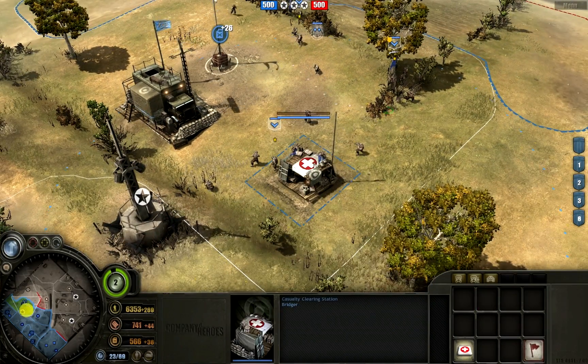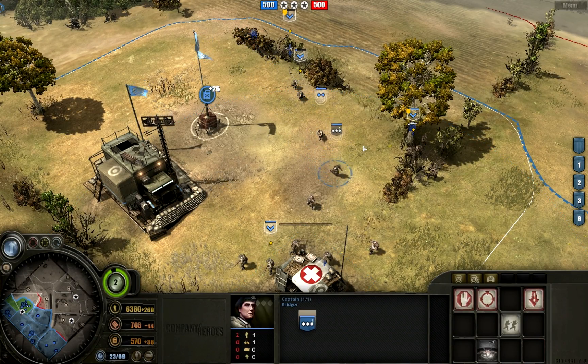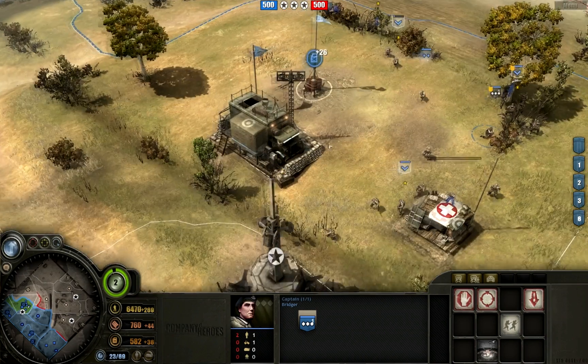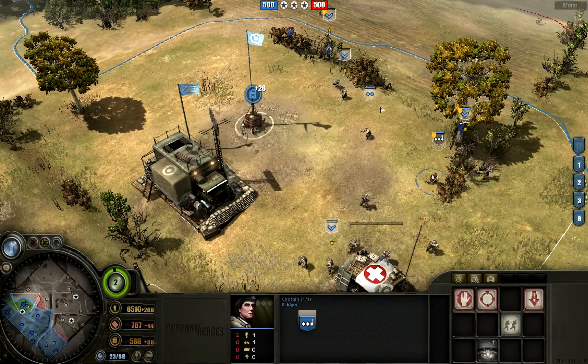The Captain basically operates on a different type of veterancy. You have offensive and defensive veterancy — the Captain is the defensive part of the British veterancy spectrum. He basically gives defensive buffs to infantry as well as emplacements, and trucks as well. So if you have a Captain sitting in a trench, he's going to create an aura around the sector that buffs the health of emplacements and any units around him. It's very useful to have a Captain in an emplacement-heavy sector or around your base.